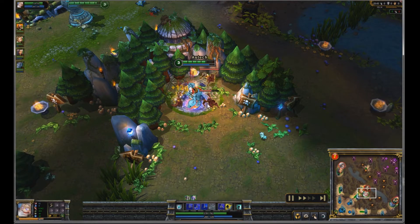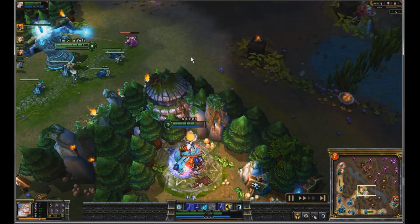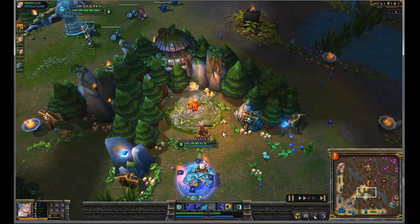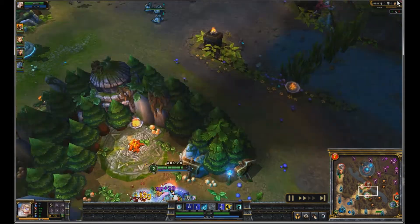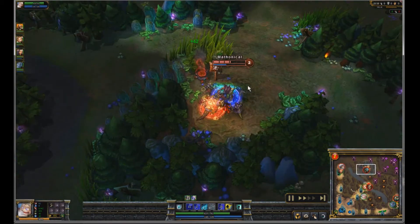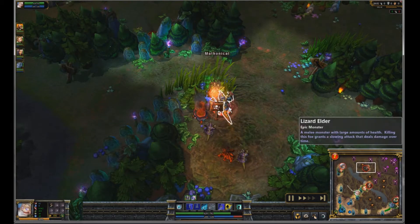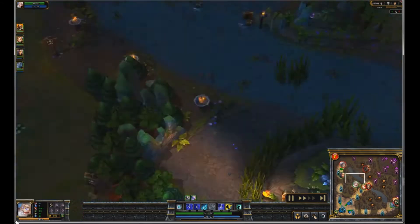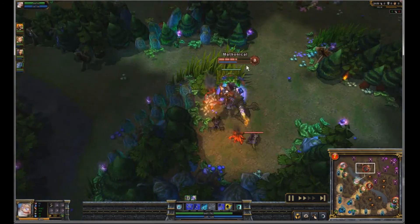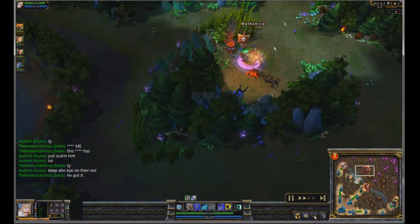Just doing some jungling here — you always want to use your Consume on the big wraith because it will one-shot it. Keep Blood Boil up the whole time. And there's Trundle at his red — it's probably too late for me to get a gank though. I wasn't really watching the health on the lizard, but he already got it.